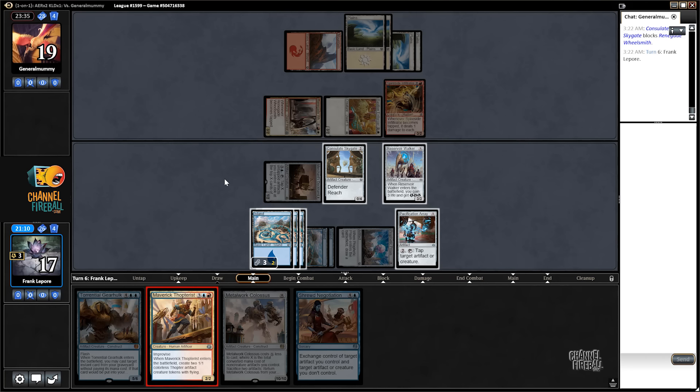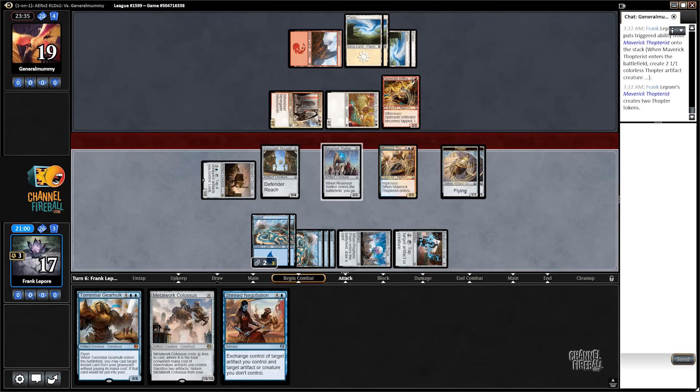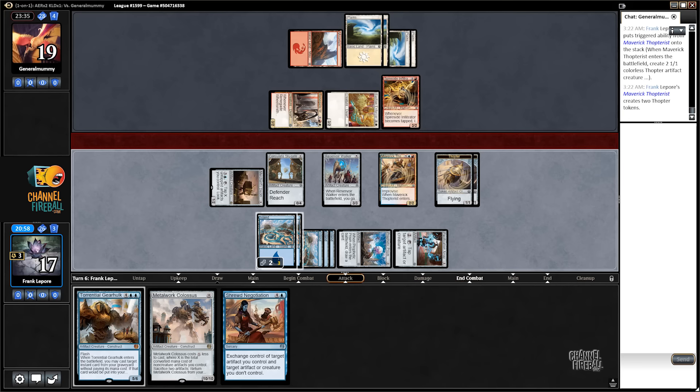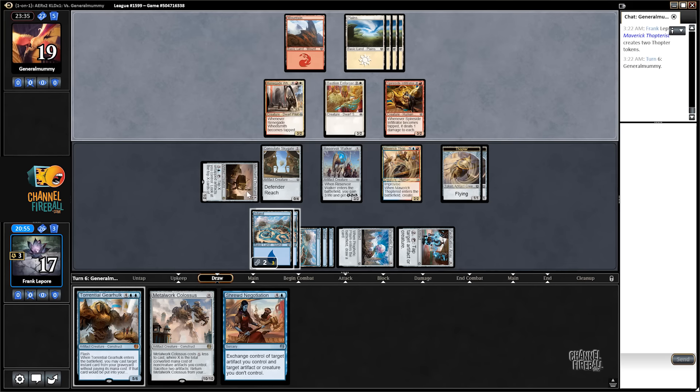So we tap this guy — now we have two. Tap one, and then we have to tap the Pacification Array, which is fine. Lets them think we have something else. How many artifacts do we have? We can tap one, two, three, four — we can tap six. We can look at the top six cards. That's ridiculous.